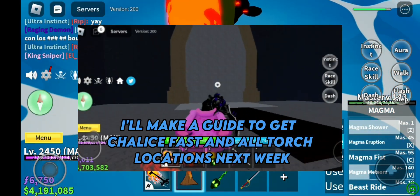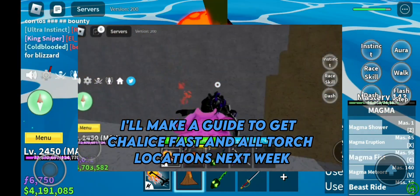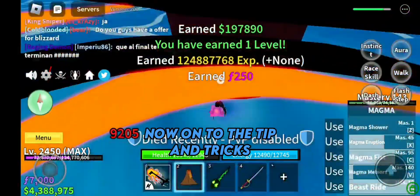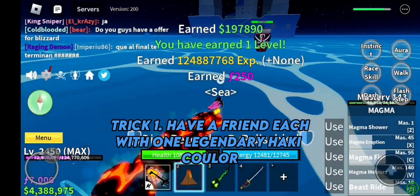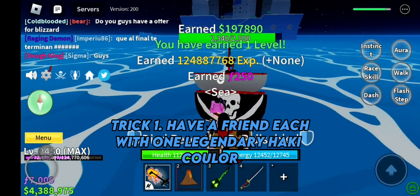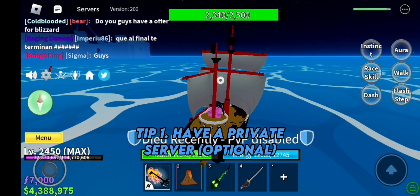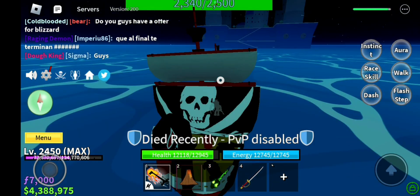I'll make a guide to get the Chalice fast and wall torch locations next week. Now on to tips and tricks. Tip one: have a friend, each with one legendary item. Tip two: have a private server — optional.